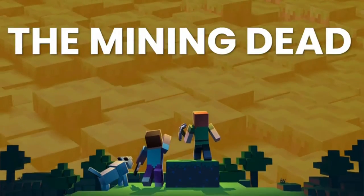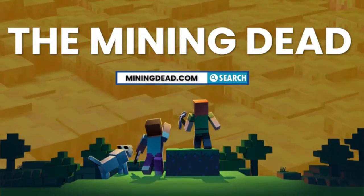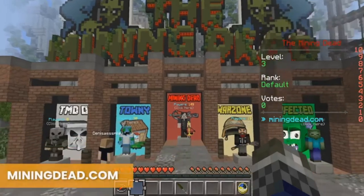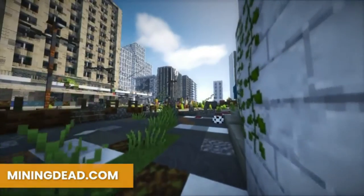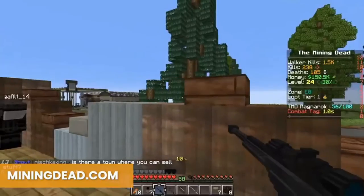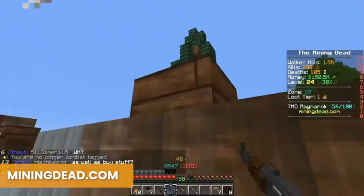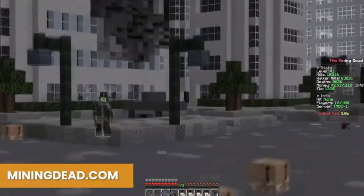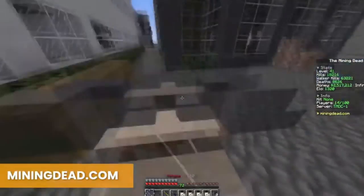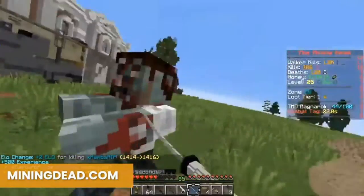Number 7: The Mining Dead — IP: miningdead.com. This survival server is based on The Walking Dead. It captures the feel of the comic book and TV show as you fight off walkers and other players in popular Walking Dead locations like Woodbury and Alexandria. If you need to channel your inner Daryl Dixon while crafting and looting, The Mining Dead is the apocalyptic server of your dreams.